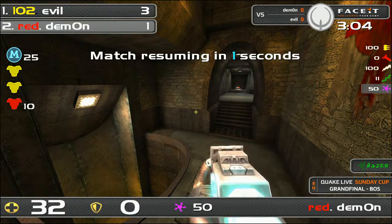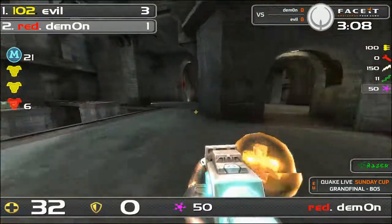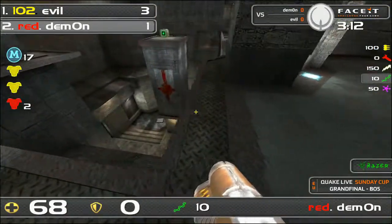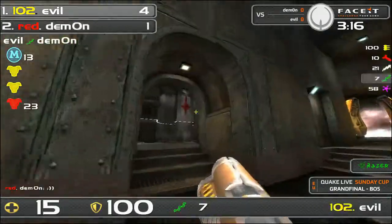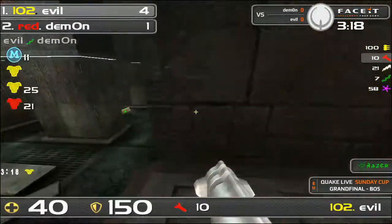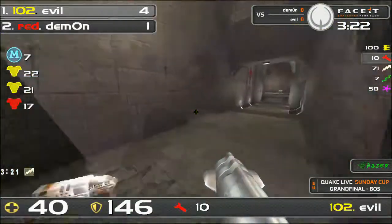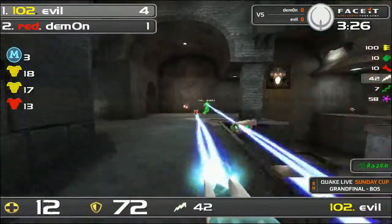Evil called the timeout saying he wasn't prepared to fight, then apologized — a man of few words but many Russian smileys. The game is back underway. Demon is making his way back into it, but Evil returns with a clutch rail, and Demon goes for the same spawn play Evil used — and gets it, which is a brilliant thing to do off the spawn.